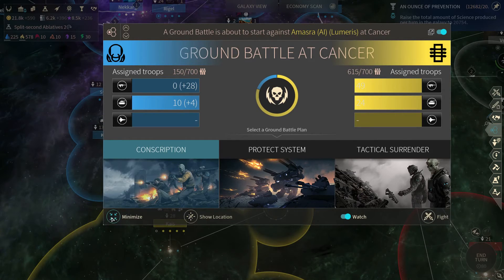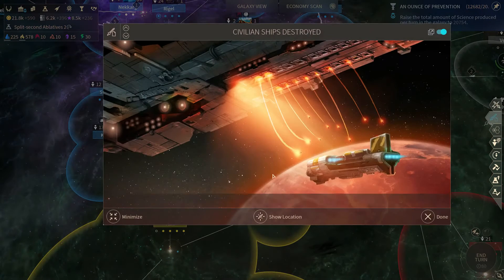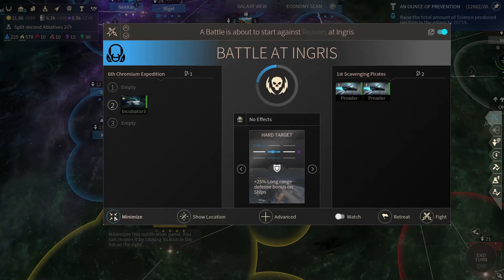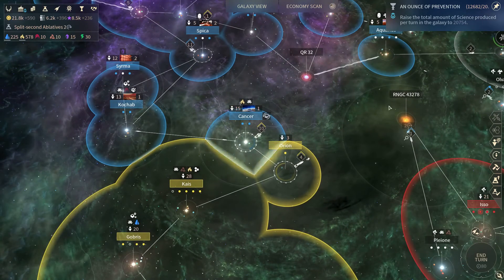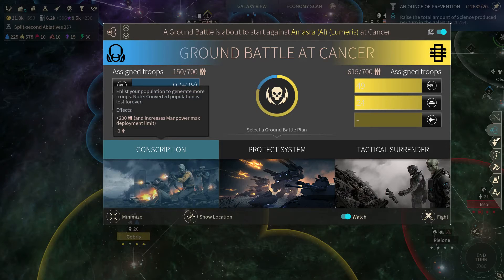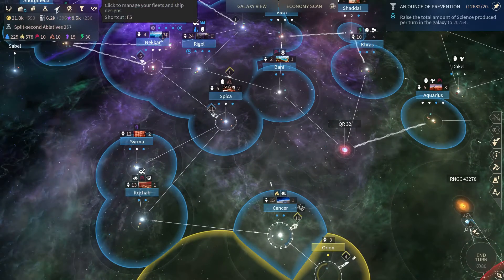Let's have a look. The Lumeris destroyed a ship down here probably. They seem to have got manpower back somehow because that was less than that before — maybe 415. Has mine gone down as well? I think that's the same actually. I'm going to use Conscription again. I got the Magnet tech this turn so I'm going to upgrade my Magnet ship straight away. I'm hoping I can get that fleet over in a turn — probably won't be able to.